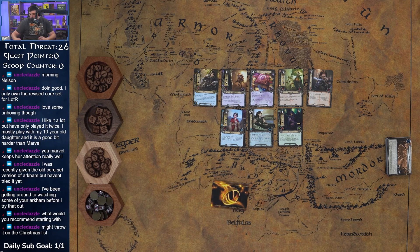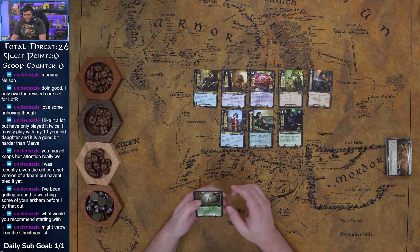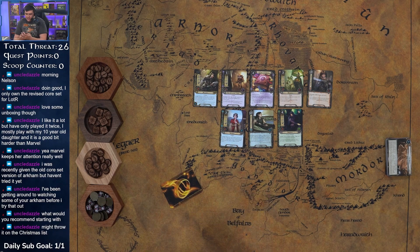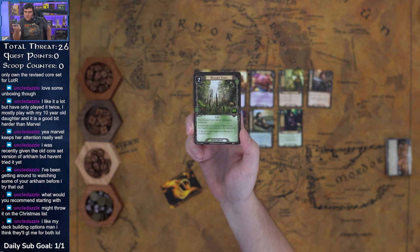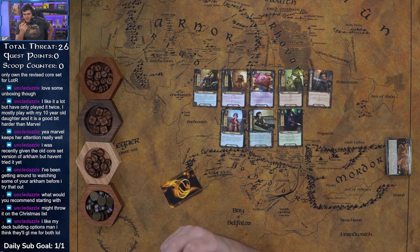We got another trap card — Poison Stakes. Play Poison Stakes into the staging area. If unattached, attach it to the next eligible enemy that enters the staging area. At the end of the round, deal two damage to the attached enemy. That's sick, that's awesome!